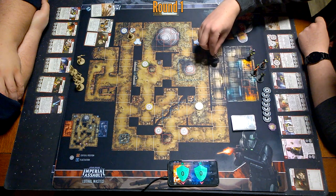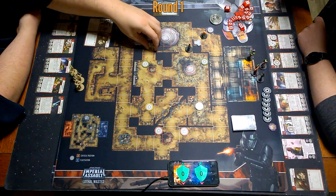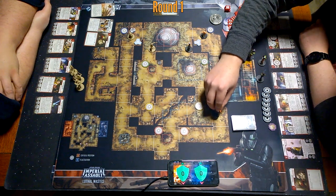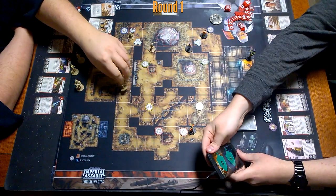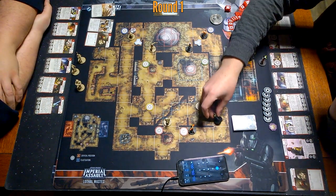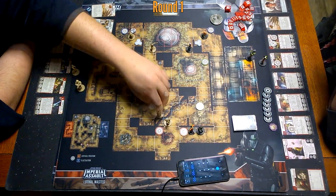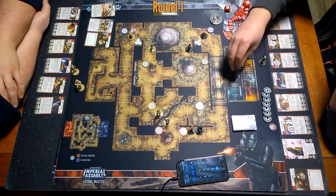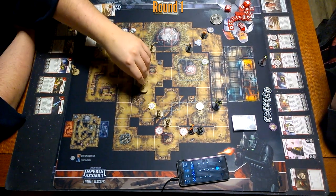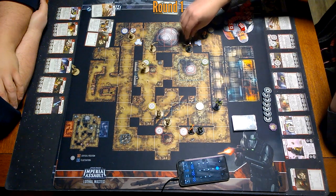There goes Sabine — one, two, seven, eight. I'll just put her there. Ezra goes one through eight. Put Kanan right there. It's going to be real dumb. We'll put Zeb down here, one through three. One through eight — yeah, sure, why not? Put Hera here, one through eight. It's going to go there.